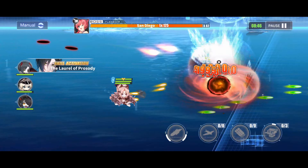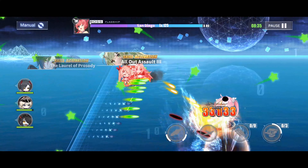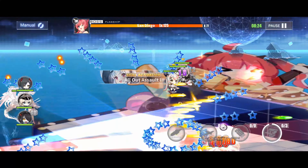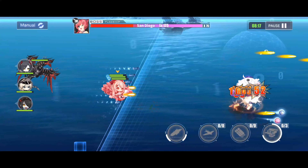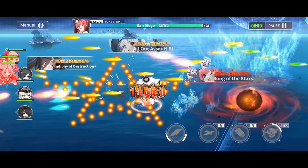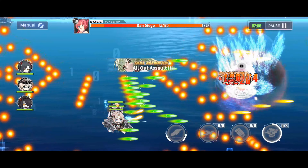Honestly, not much matters. Kronstadt with my build is very tanky and she has her regeneration skill. The repair toolkits for the destroyers will keep them healthy throughout the battle. For being a level 125 boss, we're not taking as much damage as I expected — but it kind of makes sense if this takes seven minutes, and this run is my shortest run by the way. The real question is why is she so tanky? Is she secretly heavy armor and I'm doing something horribly wrong? I don't think so. I tested this out with a lot of other ships.